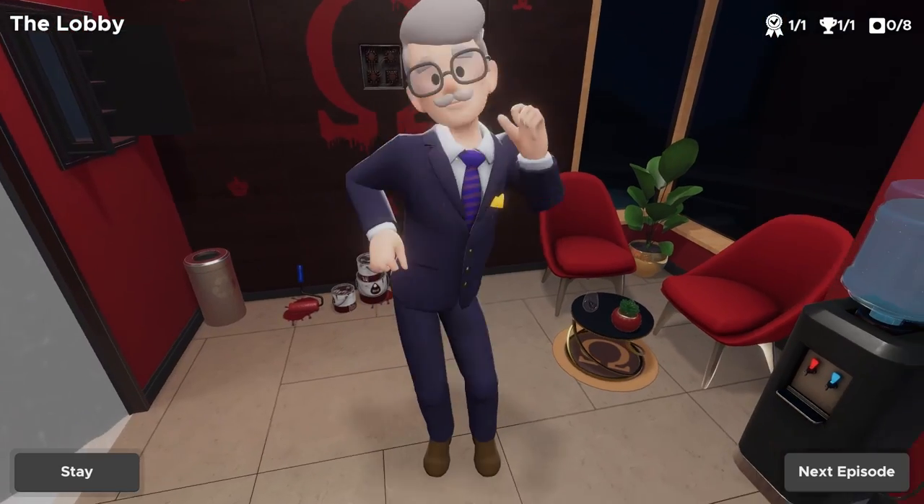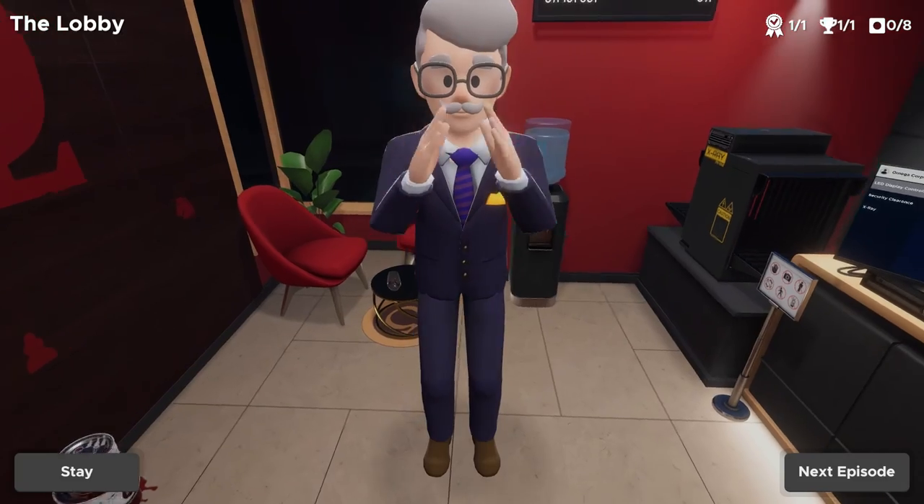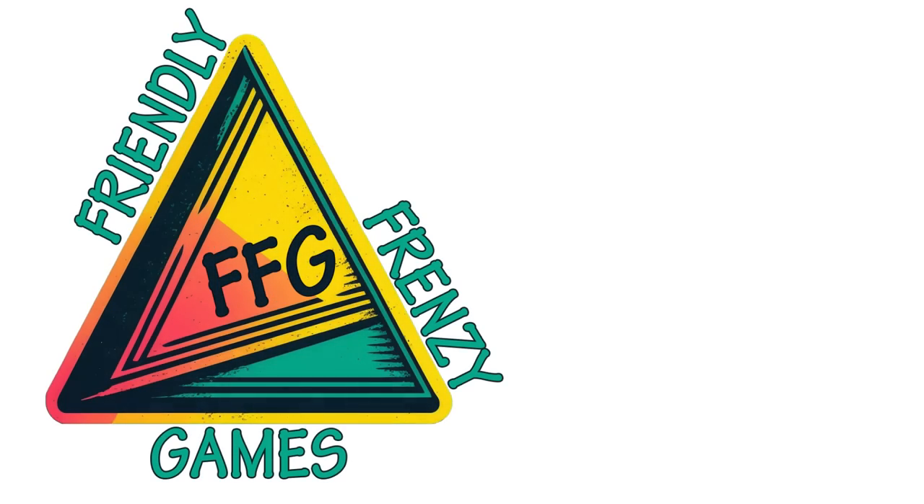The Lobby full puzzle solve and full room walkthrough is complete. Hopefully this video helped you — if it did, drop a comment, give us a like, and subscribe to Friendly Frenzy Games for many more Escape Simulator guides just like this one.